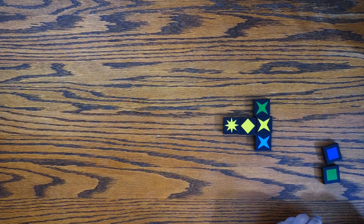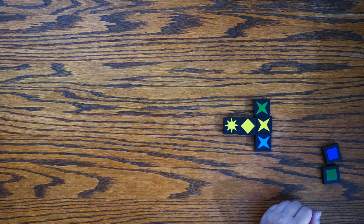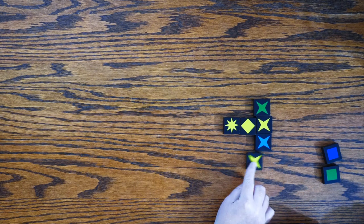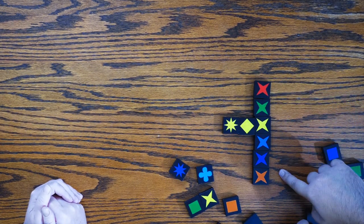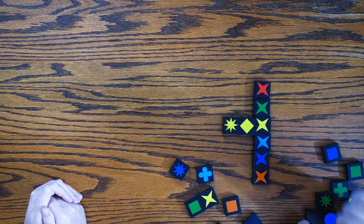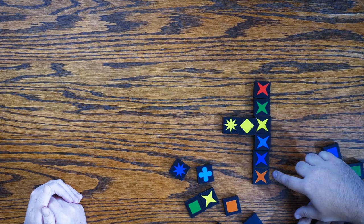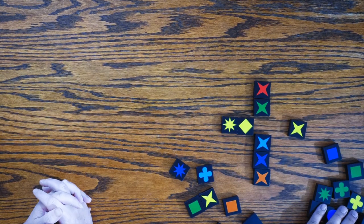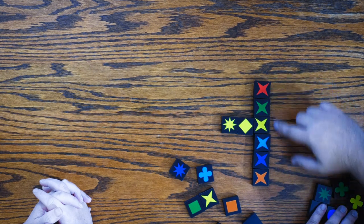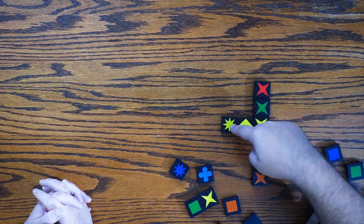Now, if you ever get a complete row of either shapes or colors — you can't repeat — if at any point you get six unique shapes or colors, then you score the six points in that row. But you call Quirkle and then you double those points. So hypothetically, if I was able to place this yellow X here, this would be worth 12 points for the Quirkle, plus the additional three points for the extra row I'm adding on to.